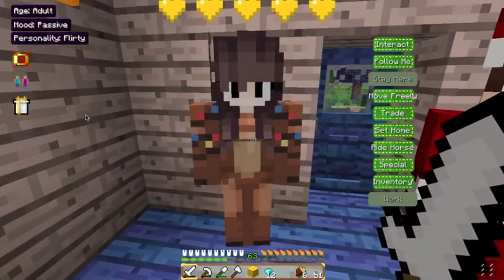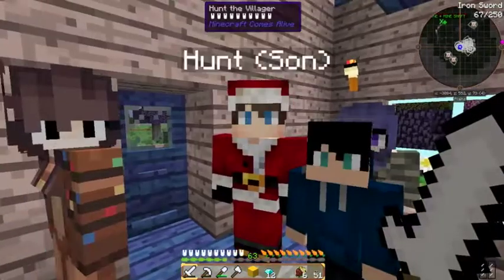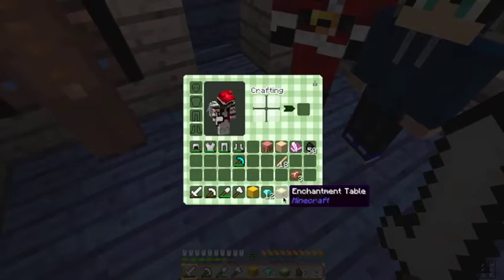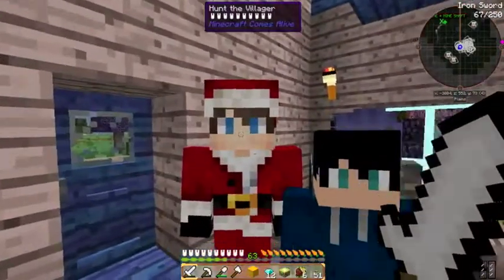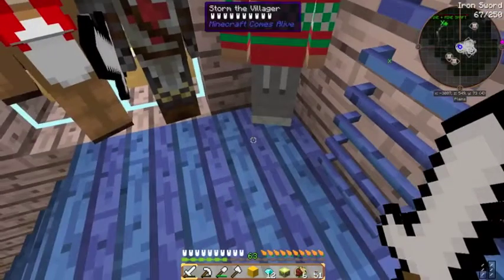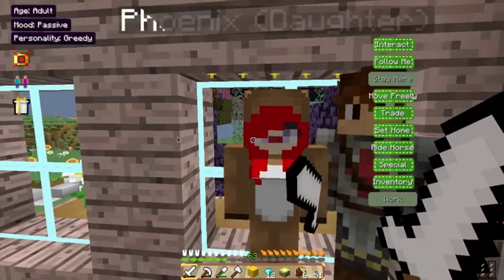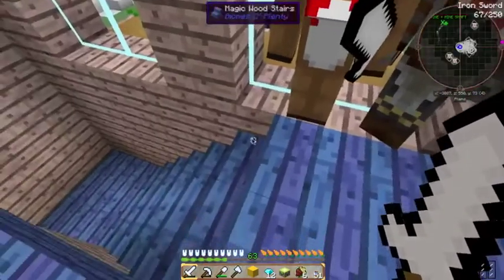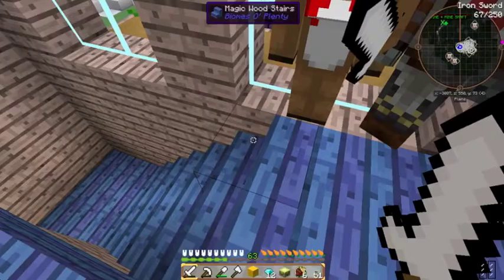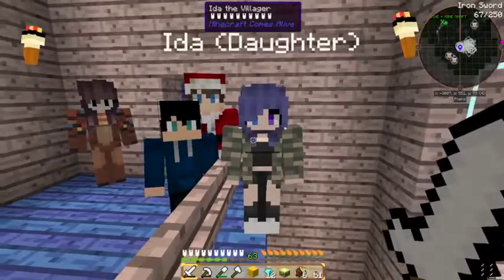Let's see if any of my other children have gifts for me. Nim, thank you for the coal. Hunt, how about you? An enchantment table - thanks, Hunt! Storm, what do you have for us? I have an Ender Pearl! Phoenix, you gave us a block of iron - that's good! And Ida, you don't have anything. Let's go to spawn now, because I have some errands to run.